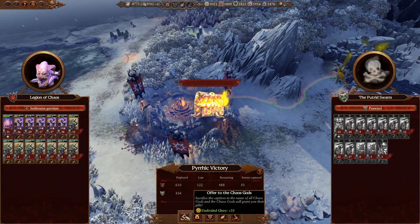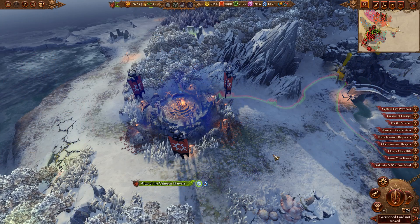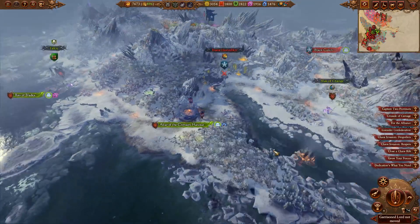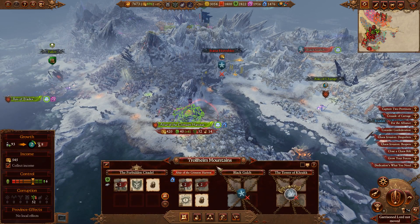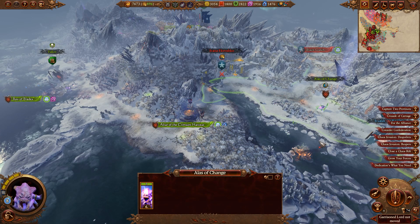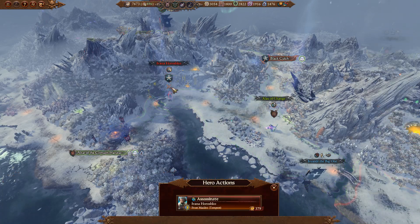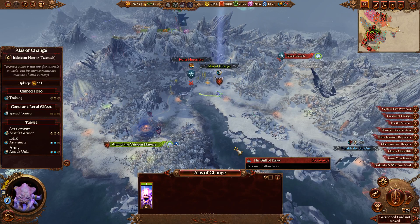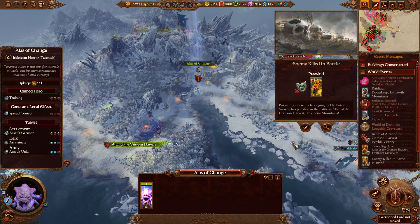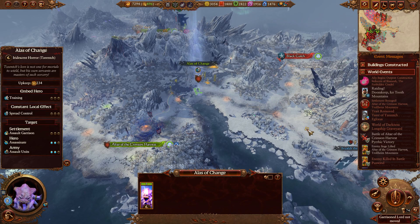Let us devote this victory to the chaos gods undivided. That's way more money than I was expecting. Holy crow. We're pursuing upgrades down here already. Why don't you see if you can get rid of Ivana here. Also, I did kill Puswind. Also Ivana - hooray. We were normally moving into the bay. We're mostly fighting infantry in the near future - they got some horses, and this snow leopard is a large unit.